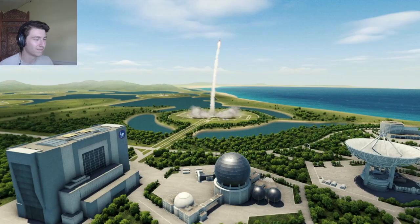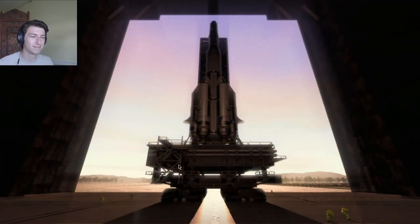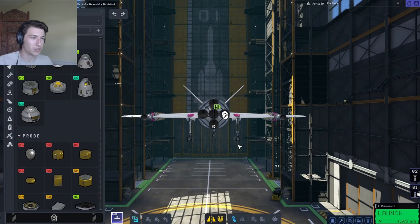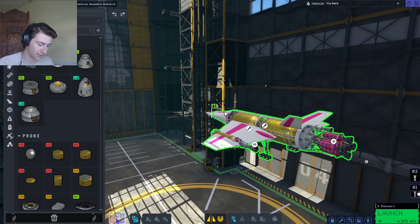Okay here we go and — lift. Okay then. Maybe this would be better with a small plane. Maybe I can make a little nuclear jet. I think this is just too heavy to function, so let's delete it.